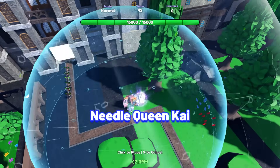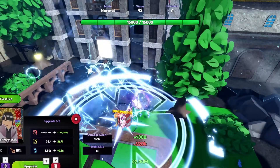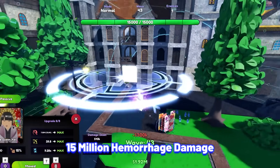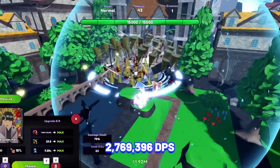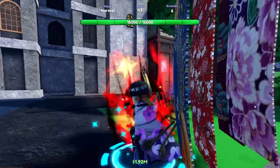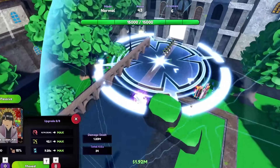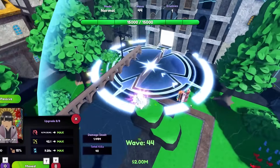Next unit is Needle Queen Kai. Needle Queen Kai is one of the strongest units with her unique passive and insane damage at later upgrades. Needle Queen Kai stats at max upgrade and max velar: 10.7 million damage with her Hemorrhage dealing 15 million, and her SPA at 9.28 seconds, making her damage per second at 2,769,396. Needle Queen Kai's passive Perfect Seal allows her to deal 300% more damage against all types of enemies, which is extremely overpowered for caverns. I highly recommend pulling for this unit. Best traits are Glitched, Avatar, and Overlord.